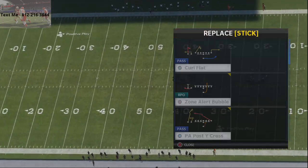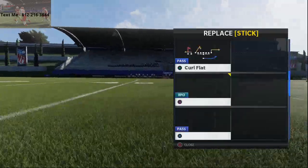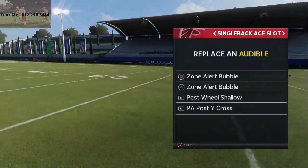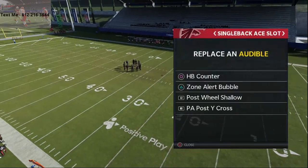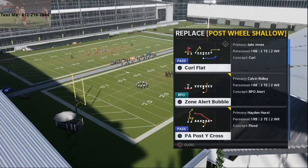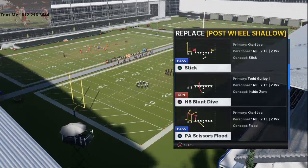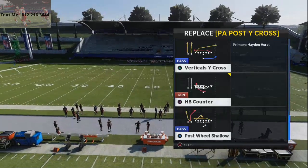Single back A slot — again, more of a running-focused set. We're going to go with the zone alert bubble, the HP counter, and also the PA scissors flood. Then we've got the post wheel shallow from that formation.